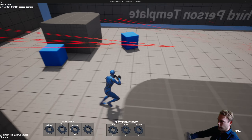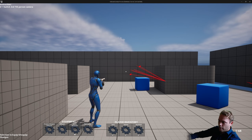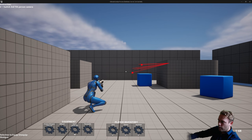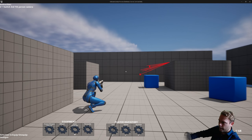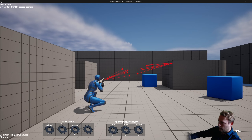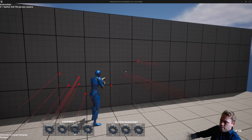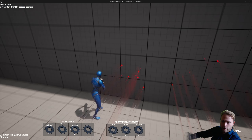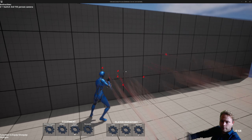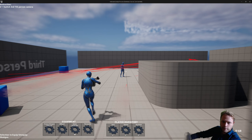So here you can see the weapon spray logic very well. When I aim down sight — holding the right mouse button — there's still no official effect yet, but it will have less spread. As you can see, this one is way more centered and the spread is way less than without aiming down sight.